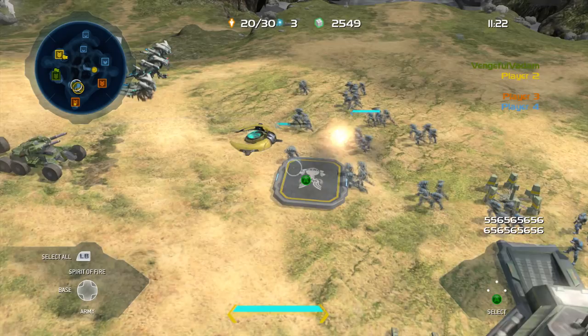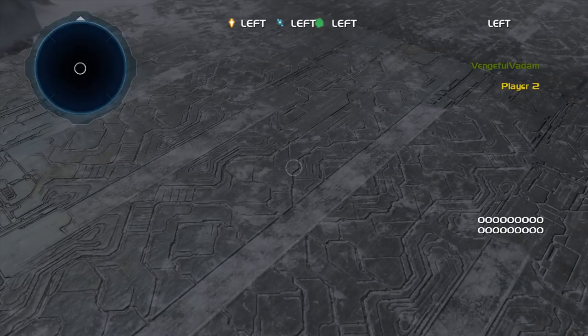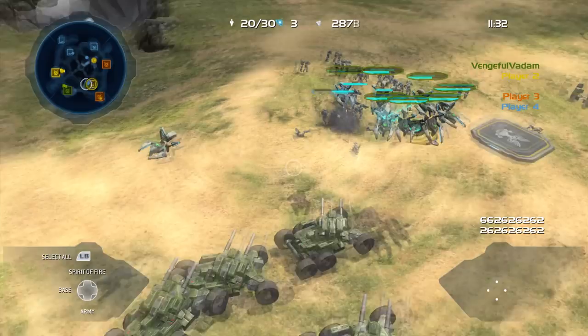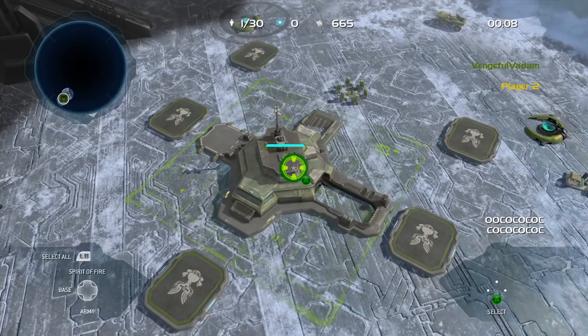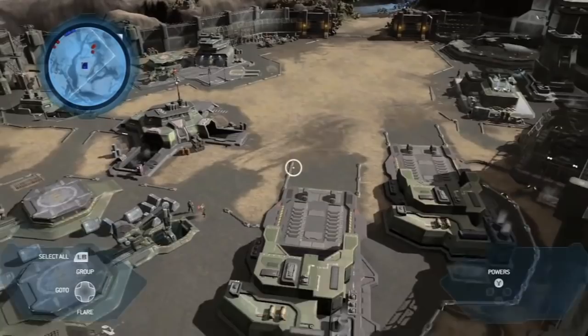I posted some raw gameplay of the Alpha without commentary on the channel two weeks ago. If you'd like to watch that after this video, the link will be in the description as well as appear as a card on the top right. Upon booting up the level, the differences in the base design and HUD elements immediately make themselves known. The command center's design, followed by the green grid that surrounds the base, are leftover elements from the E3 2007 trailer for this game, and that's going to be a common theme going forward with this analysis.